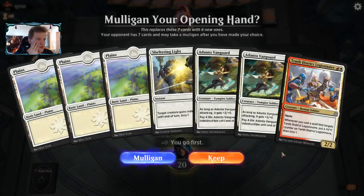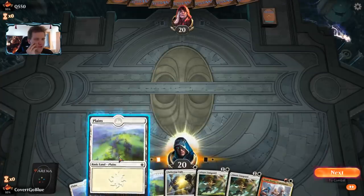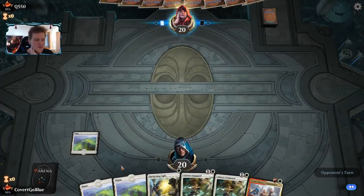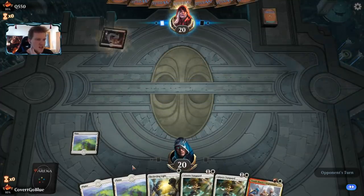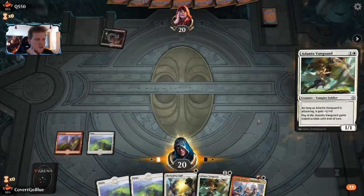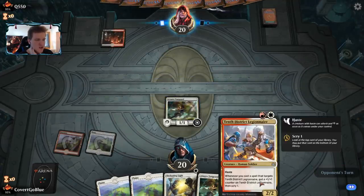We can try this hand. We have Sheltering Light to scry our way to a mountain, and two Adanto Vanguards — some matchups they just win. We'll give it a shot. And there's the mountain right off the top. I like playing the Adanto first; I like to hold back the Legionnaire until I can protect it with Sheltering Light.